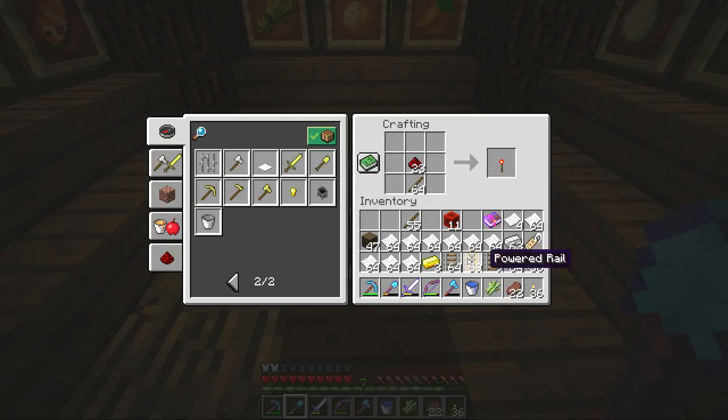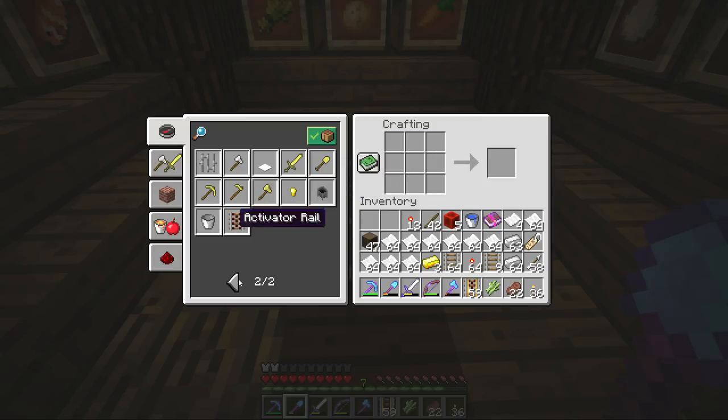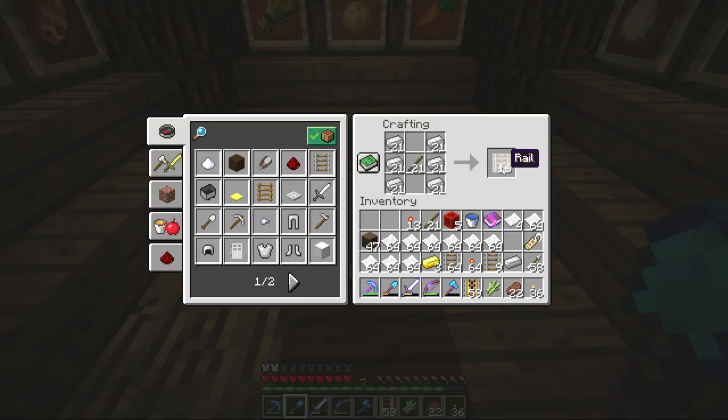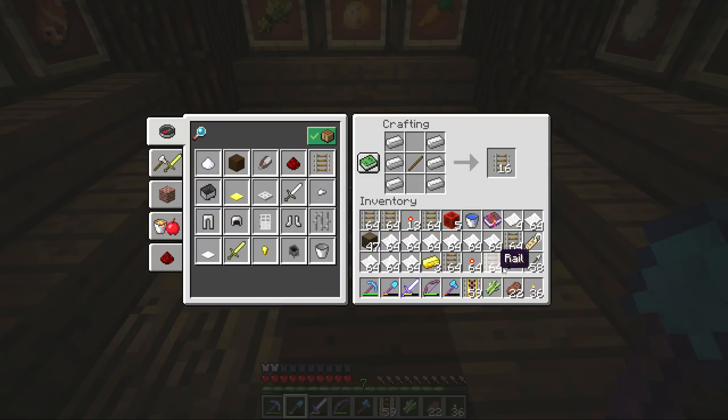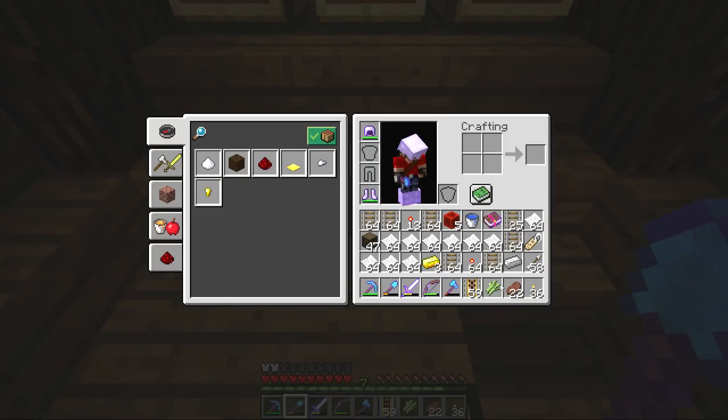We're going to need a bunch of redstone torches too — at least 59 of them to match the number of powered rails. Let's get a little bit more redstone and complete a stack of redstone torches. So we got the torches, we got the powered rails. Next up we need the actual rails. We could probably make quite a lot of these — that's all of the iron being used. Unfortunately that's just how we're going to have to do it, because we're going to need a ridiculous amount of rails to complete our railway line. Let's try and clear some of the inventory.